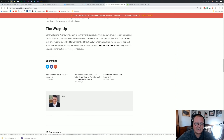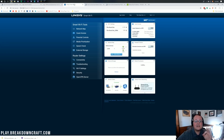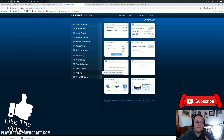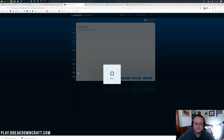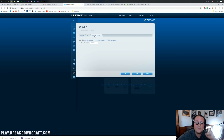On my Linksys router, port forwarding is under Security, then Apps and Gaming. For you it might be under Advanced, Admin Advanced, or just Port Forwarding. You're looking for Port Forwarding or Port Triggering — it hides under many different names. On Linksys it's under Apps and Gaming then Single Port Forwarding. You might just have a plain Port Forwarding option.